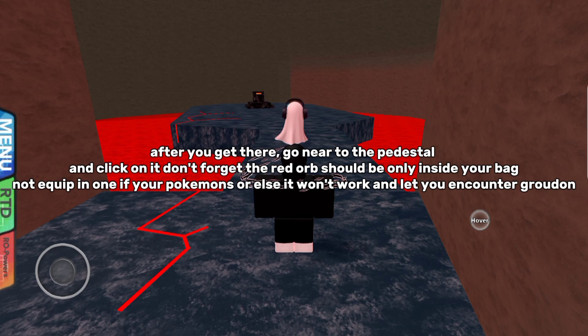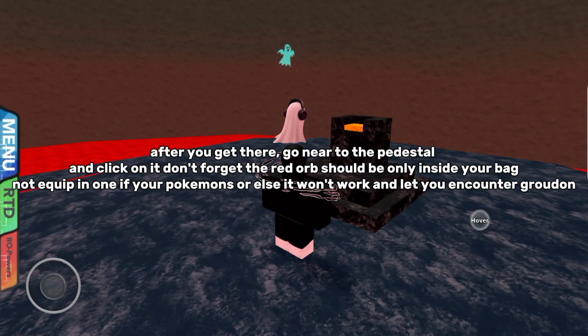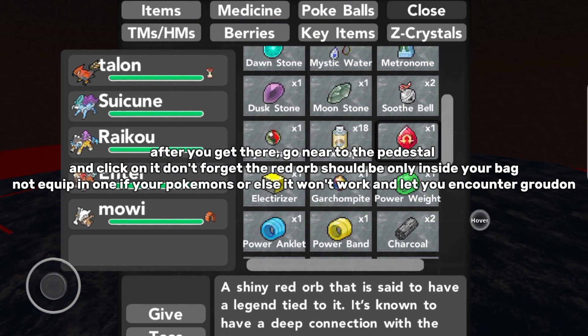After you get there, go near the pedestal and click on it. Don't forget the red orb should only be inside your bag, not equipped on one of your Pokémon, or else it won't work and let you encounter Groudon.